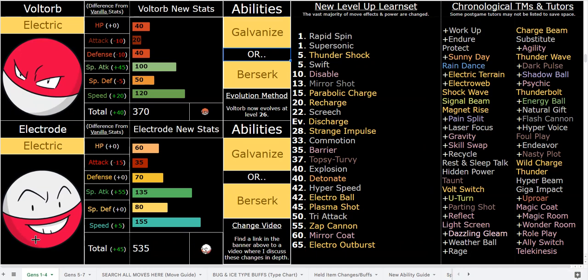Hyper Beam with Galvanize is 192 base power with a minus-two special attack drop — an insane nuke. Even clicking it twice in a row is absurdly powerful: the second Hyper Beam is effectively 96 base power, which is still strong. You can use it three times in a row — at minus-four special attack you're at a two-thirds drop, so the third Hyper Beam is still 64 base power with Galvanize. It's so fast and strong you can spam that three times in a row. Honestly, it's a little overkill in a hack like this.